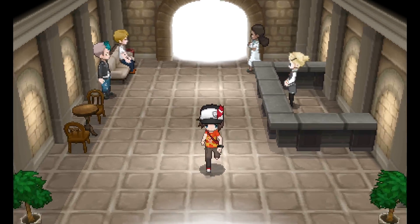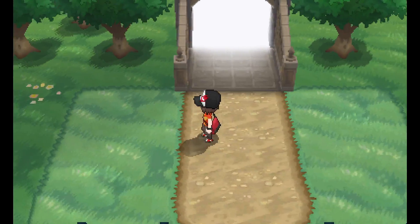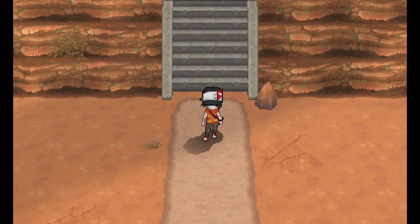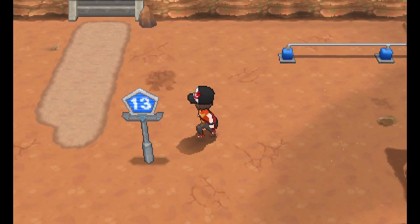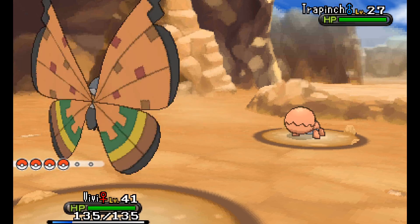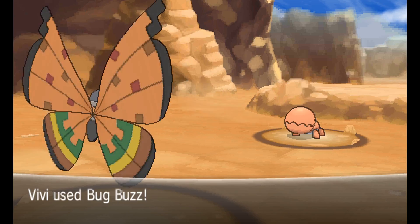Let's head down into Route 13, the Lumiose Badlands - no fancy French terminology here. When you first enter it's like, 'oh this doesn't seem so bad, there's grass and trees.' Then you go further down and there are tumbleweeds, rocks, and sentient dust piles. Those sentient dust piles are in fact wild Pokémon. In these dust piles you'll find a variety of Ground types - Trapinch, Gible, and Dugtrio - so Water or Grass types will do well here, maybe less so against Gible.